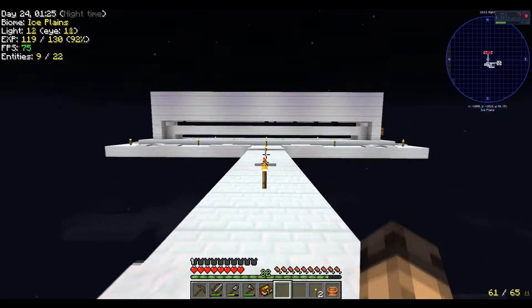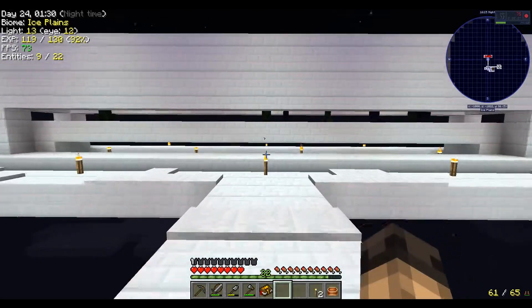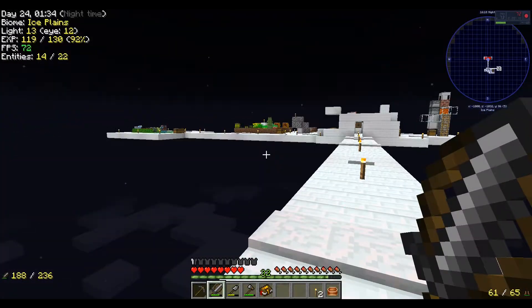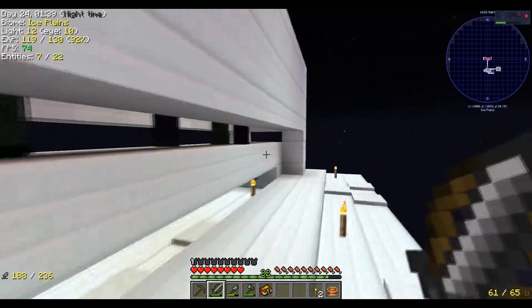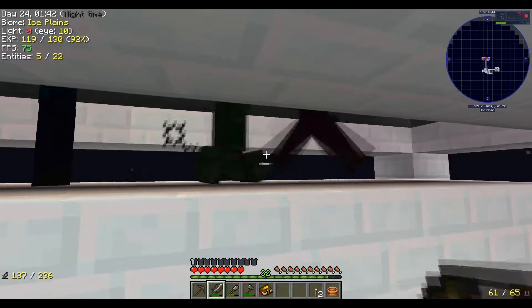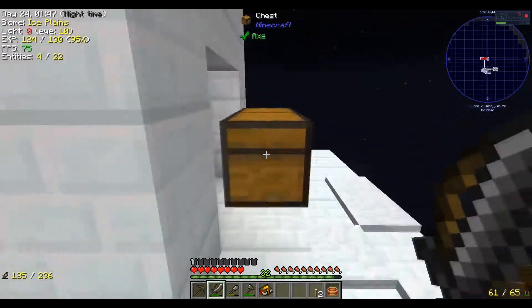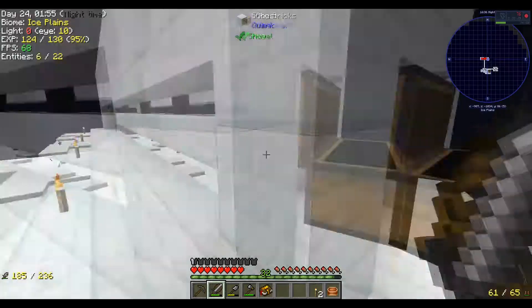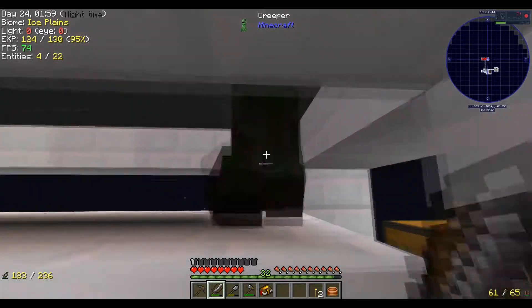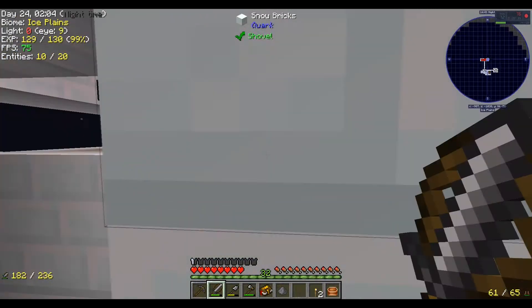What is up, guys? Asylum Gaming back with episode 5 of my Modern Skyblock 2 Expert Mode Let's Play. I did a lot off-camera — I built a lot of things. But I wanted to bring you back right now because I got something special here in my mob chest. I got sugar, two sugar, so I can automate this mob farm a little bit better. I'm going to do that right now.